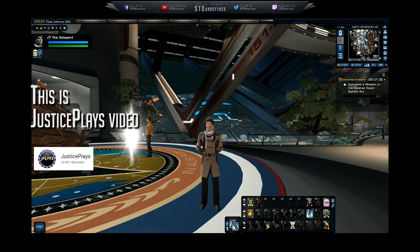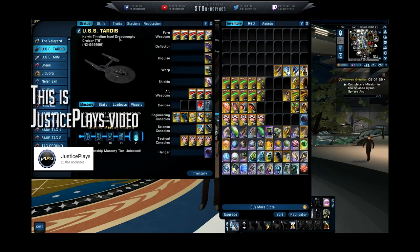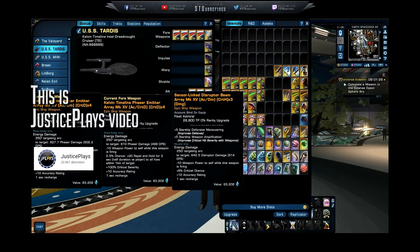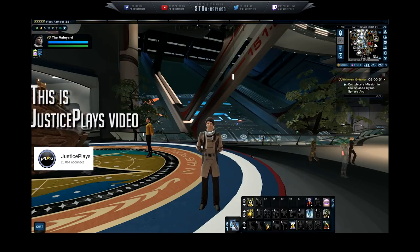I'm on my character right here, the Valiard, because he is the one that needs a lot of salvage. He is my main engineering character and I'm currently flying the Kelvin Timeline Intel Dreadnought on him. The reason I needed salvage: I've got some sensor-linked disruptor weapons, and after I do the review on this ship, my default build on this character is going to be a sensor-linked disruptor build. But all the modifiers are messed up on these and I want to change them to something more specific.